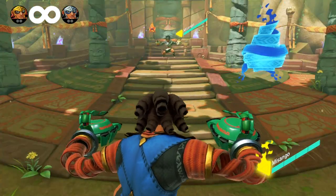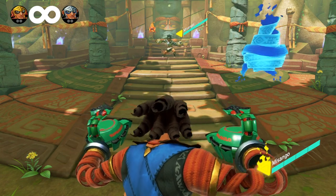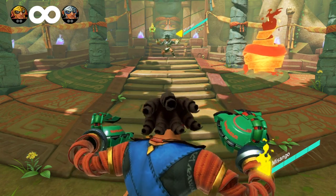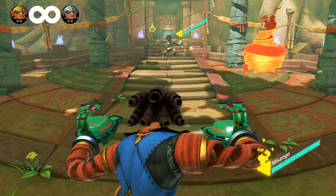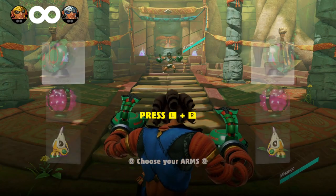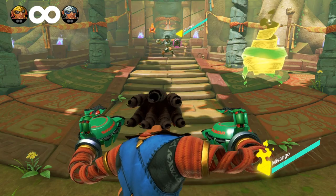The guardian spirit has three color variants — red, yellow, and blue — each with its own attributes. The guardian spirit will change color in the order of red, yellow, and blue. However, when a round starts, the color that the spirit starts on is always random.